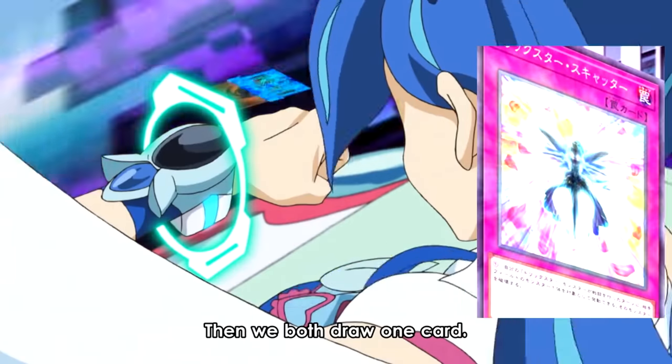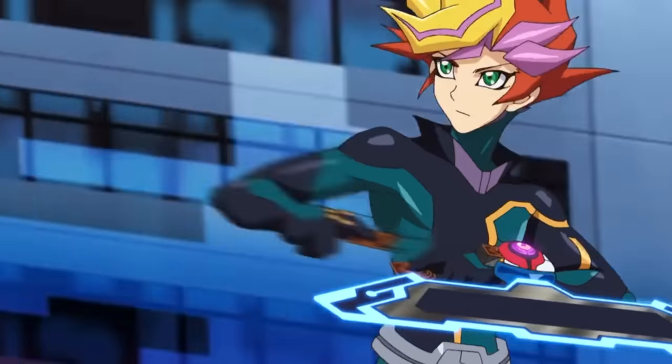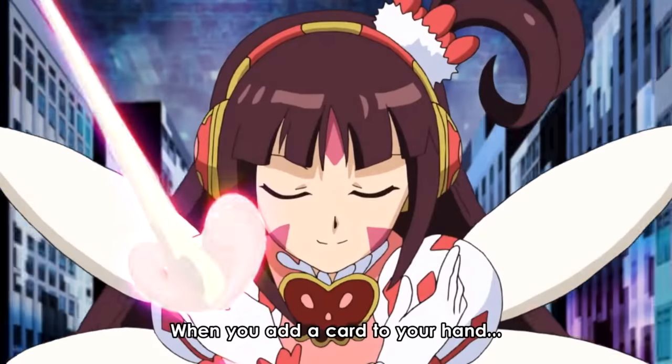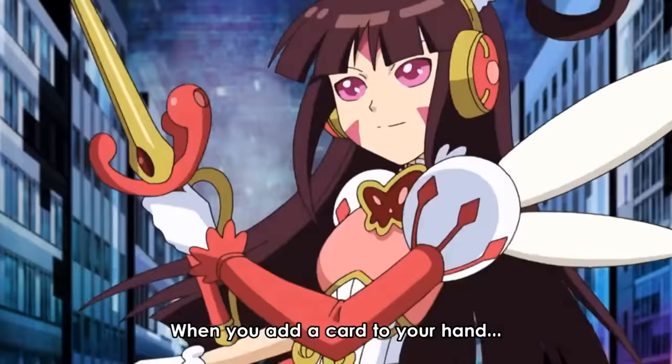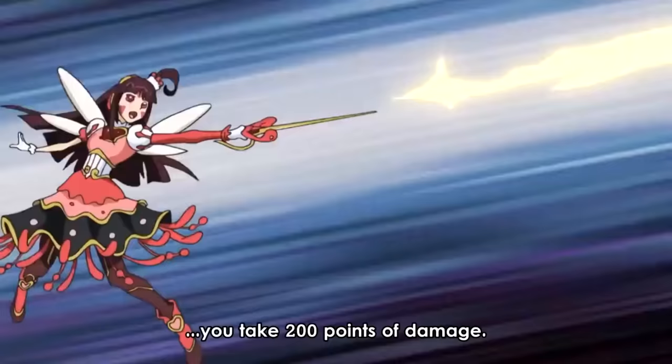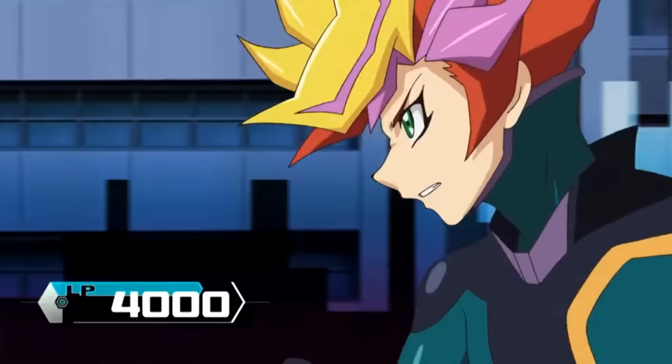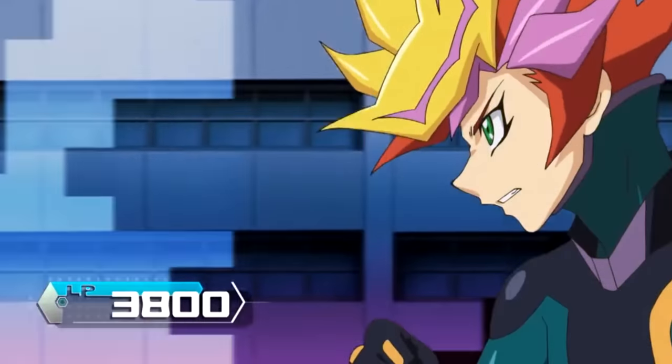Blue Angel draws Trickstar Scatter, while Playmaker draws Bitron. Since a card was added to Playmaker's hand, the effect of Lycoris now activates. For the rest of this duel, as long as Lycoris is on the field, whenever a card is added to Playmaker's hand, Lycoris will deal 200 damage.